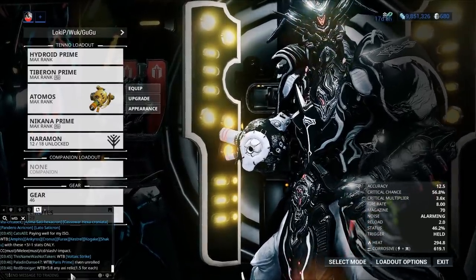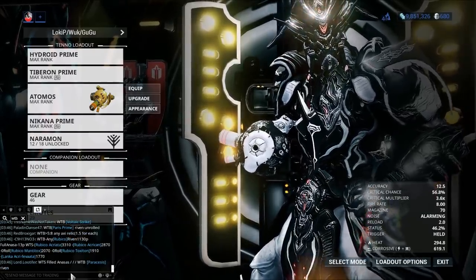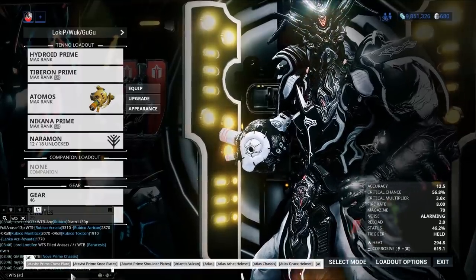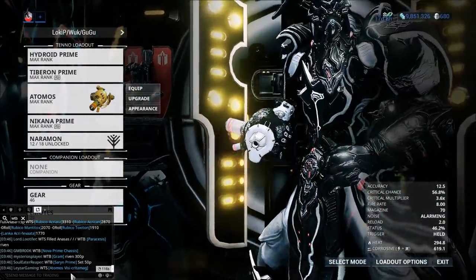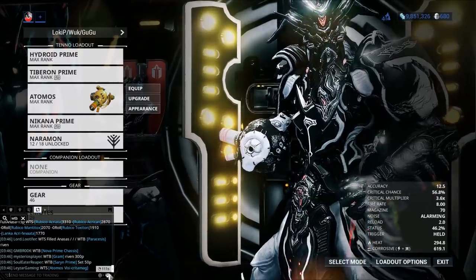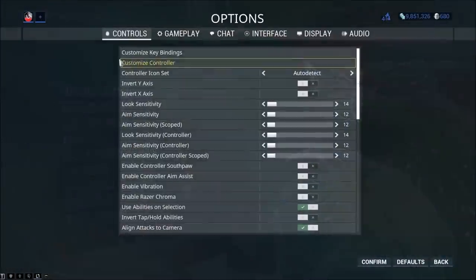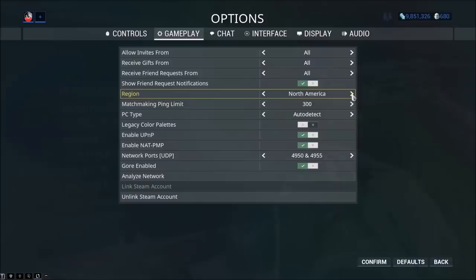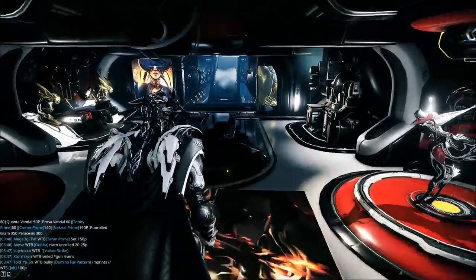Rivens didn't work exactly as intended, but they do offer many players something to strive for. The easiest way to trade is to go to trade chat and post WTB or WTS — for example, 'Want to Sell: Atomos Riven.' You can add a PMO (price my offer). If your trade chat isn't very populated, go to Options, then Gameplay, and change your region. North America is most populated, but Europe is also worth trying.